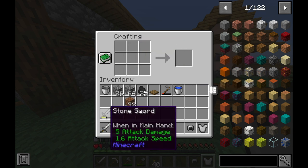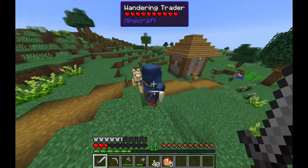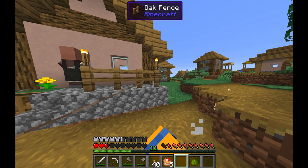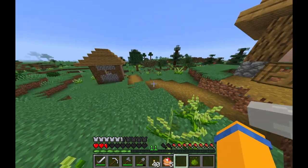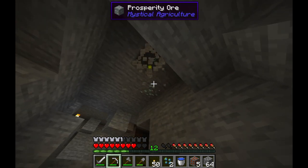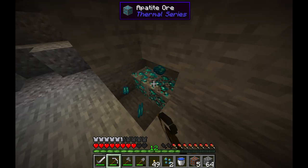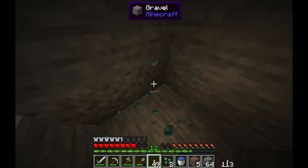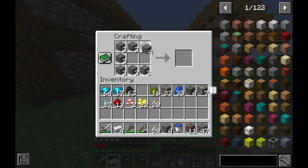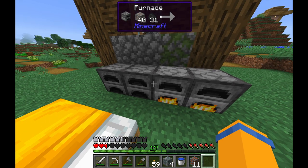And I also made an iron sword to kill this wandering trader because a free lead is a free lead. Next I just went right back down to the mines and found all kinds of things like prosperity ore from Mystical Agriculture, apatite ore from the Thermal mod, and inferium ore which will be super crucial later on. And I made some furnaces to smelt up all of the goodies that I had just mined.